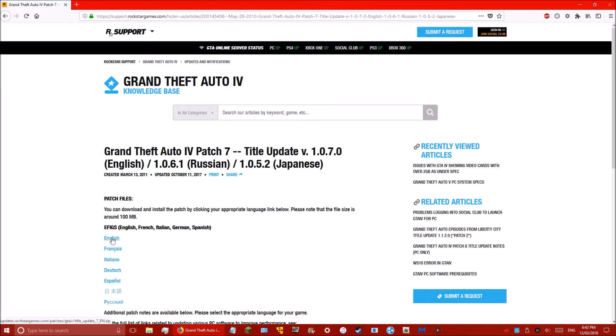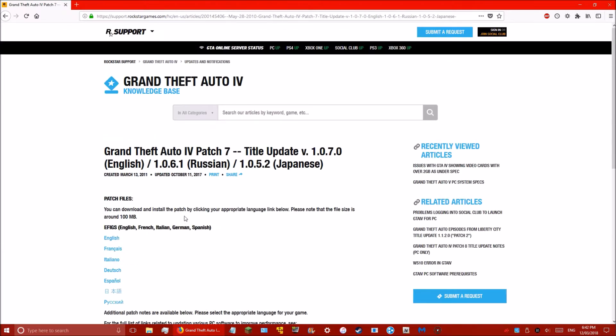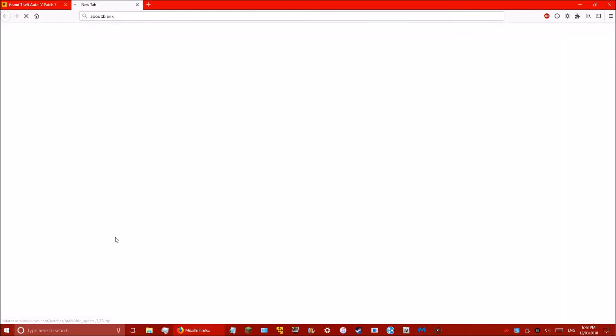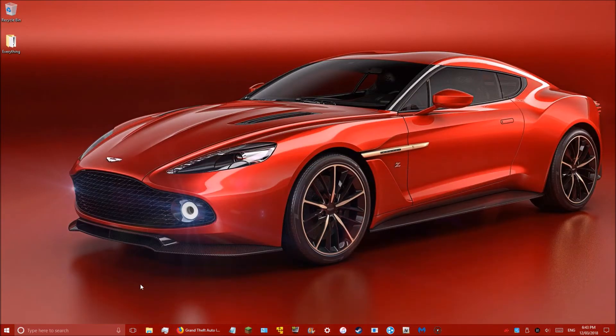Whatever language you speak, click that — English, Russian, or any of those. I've already downloaded mine so I don't need to download it, but you click English and it will say do you want to download this — 104 megs or whatever.